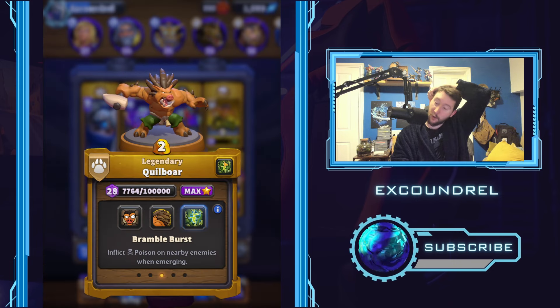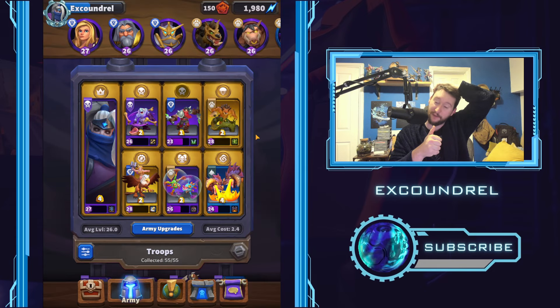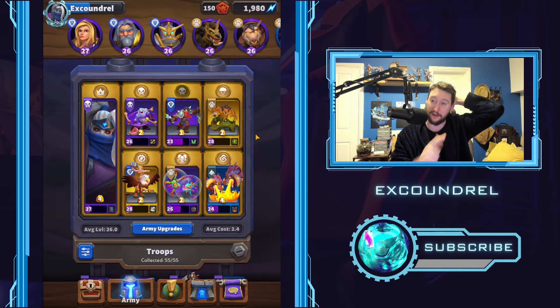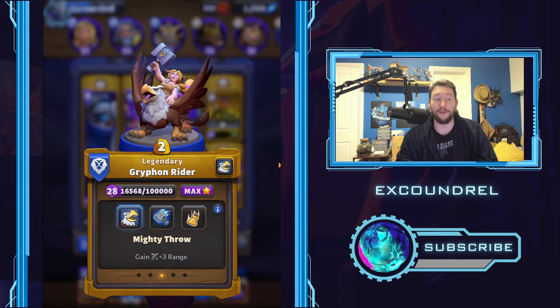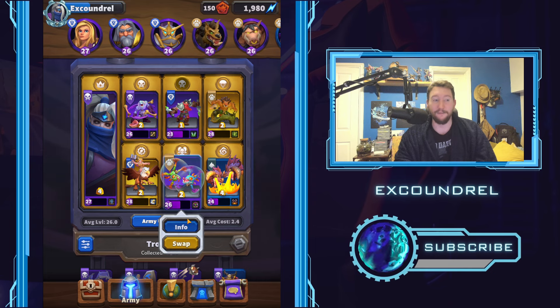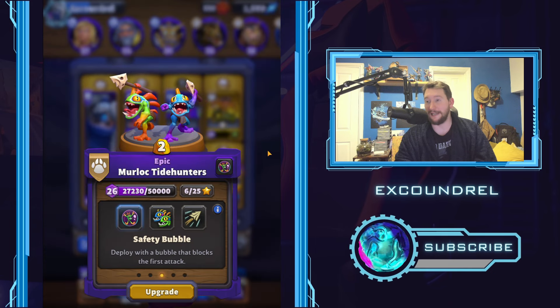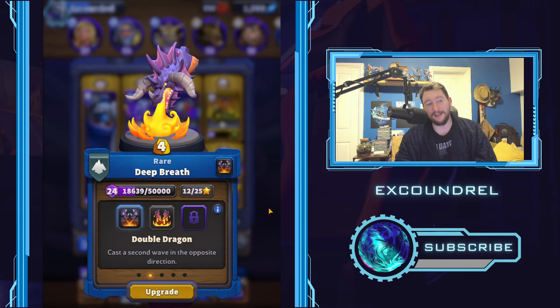Poison on Quillboar — the reason we like Poison on Quillboar is it takes off the shields of the Murloc Tidehunters and also it reveals stealth, which is good especially if you're going into a Safe Pilot. But Gryphon Rider with Mighty Throw is just an unbelievably excellent card — great for two mana. Flying, so difficult to deal with for a lot of units. Murloc Tidehunters — absolutely fantastic little dudes. Safety Bubble makes them really strong. And then we are running Deep Breath.